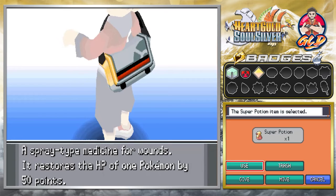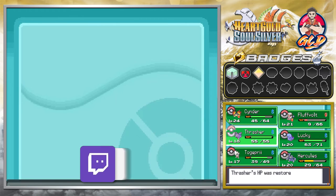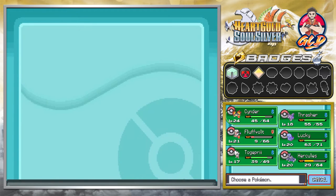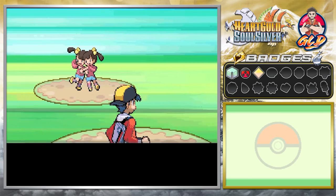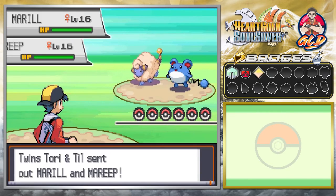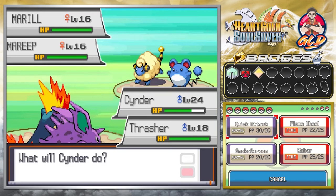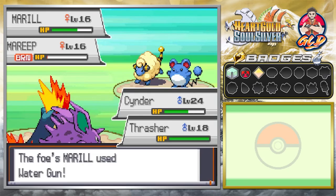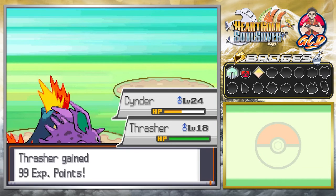We got one Super Potion we should probably use. Hercules did a great job, but we need Thrasher to get up to level 20. Draven needs to stock up on items and stop getting screwed over by contests. Let's battle these trainers — Tori and Tilly — they're coming out with Meryl and Marie. Using Ember on Meryl and Double Kick on the other — and just like that we have defeated the twins!